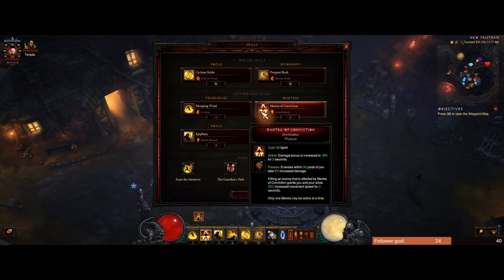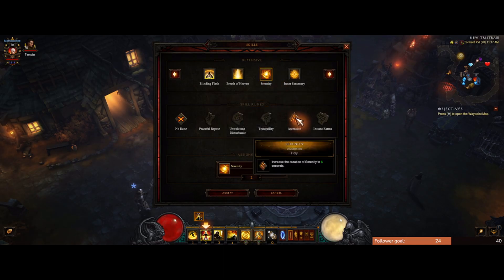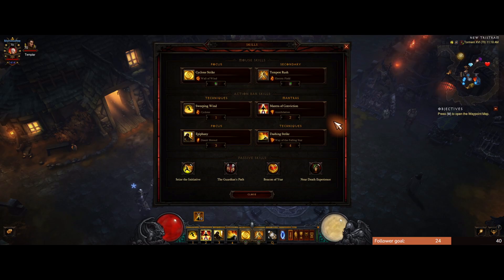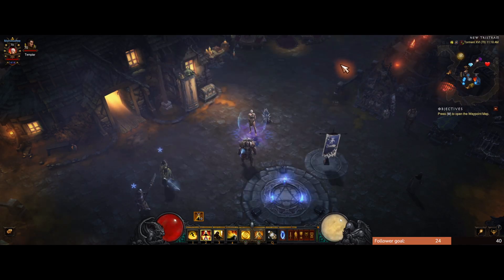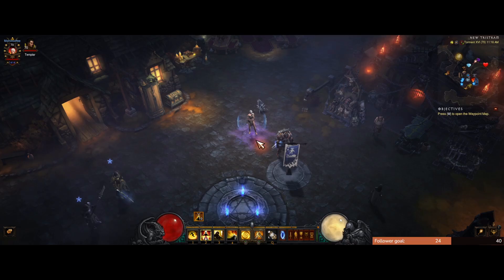A lot of people instead use Serenity with the Ascension rune, which is actually a really cool combo with the Molten Wildebeest's Gizzard — four seconds of invulnerability means you won't take damage, which refreshes your Gizzard shield all the time. However, I'll run through a couple of Greater Rifts in a moment and you'll see that I should have nearly 100% uptime on my Squirt's Necklace anyway, which makes Serenity completely useless if you're just speeding.